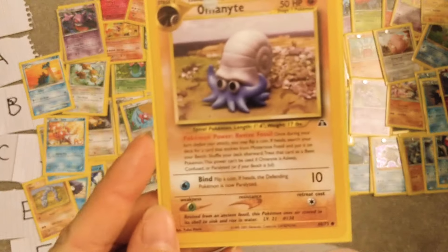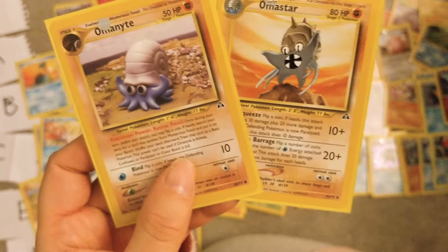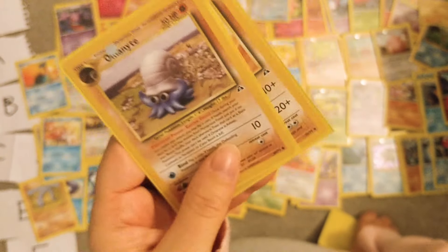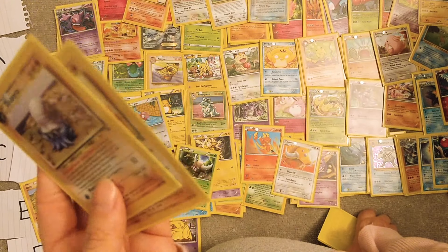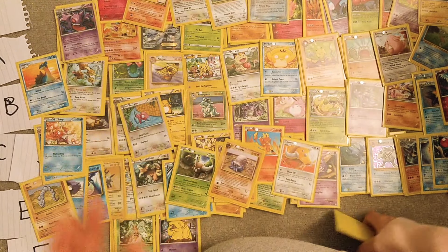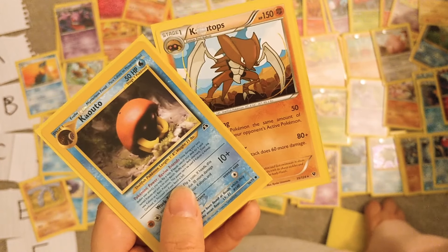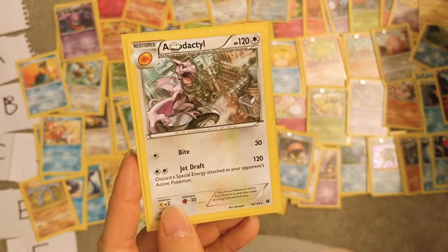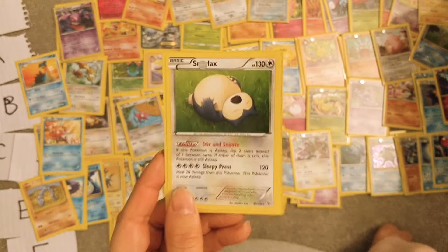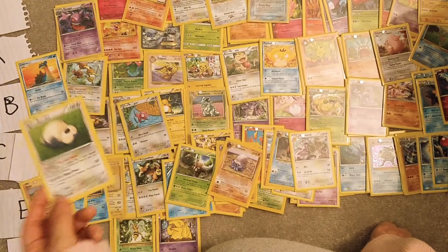Omanyte — this Pokémon card is so cute. The Omastar is cool too — this is the Lord Helix meme thing from Twitch Plays Pokémon, so it's cool because of that. But I just don't really care about it. Kabuto and Kabutops — yeah, whatever. Snorlax — I'm a fan of Munchlax, and Snorlax is maybe C tier.